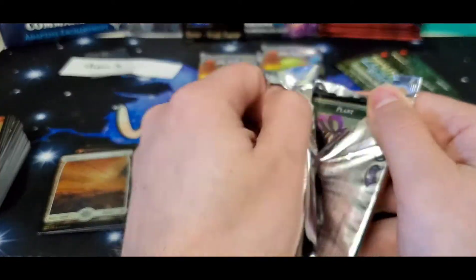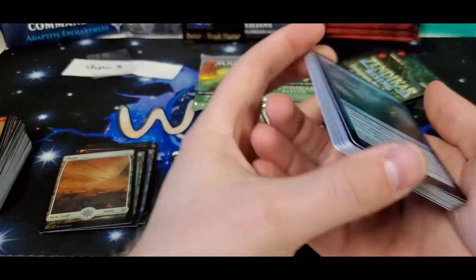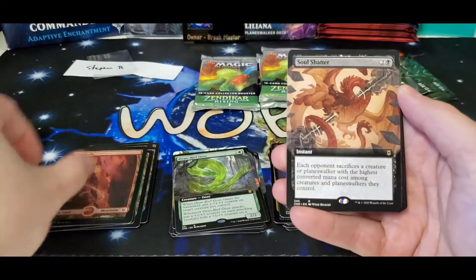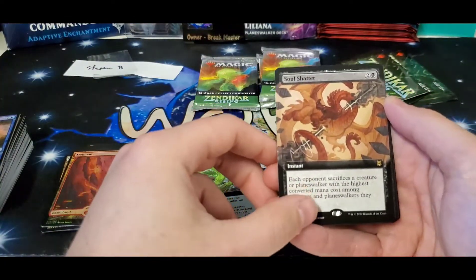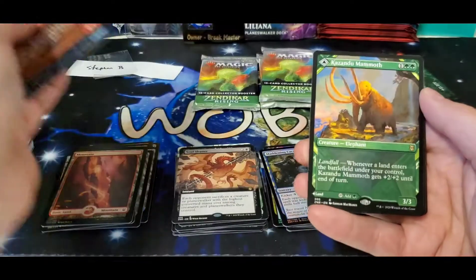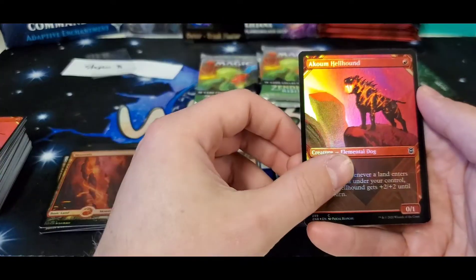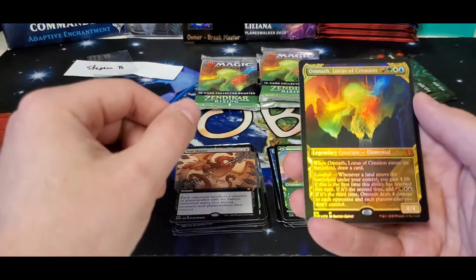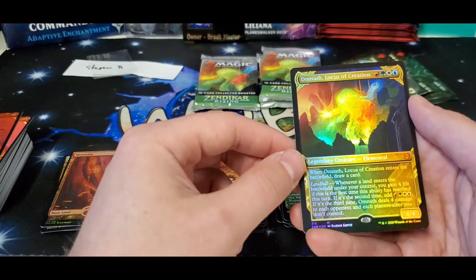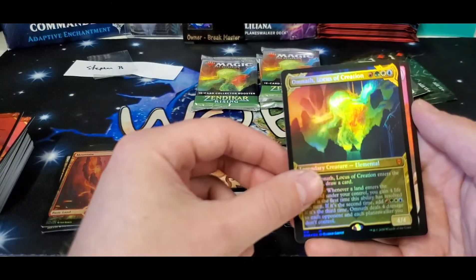Well, this is looking rough — down to your last four packs and we haven't pulled any of the big ones yet. I really need them to show up. Foil Mountain, a Soul Shatter — that's Steven right now, completely shattered, broken down over this box. Come on — some money! Hill Mammoth, Hellhound, and there you go — foil showcase Omnath! That is definitely a solid hit. Second one of the box — not sure what the foil is worth but the non-foil is around $30, so that's definitely solid.